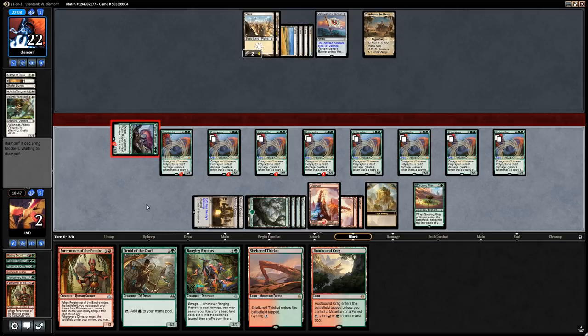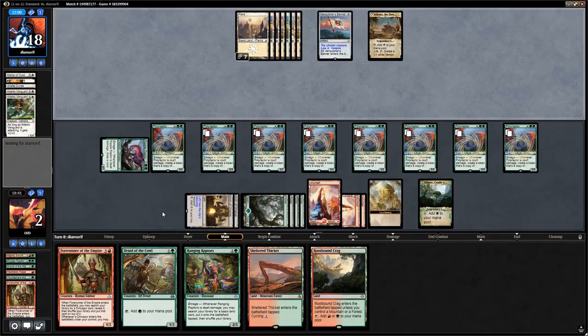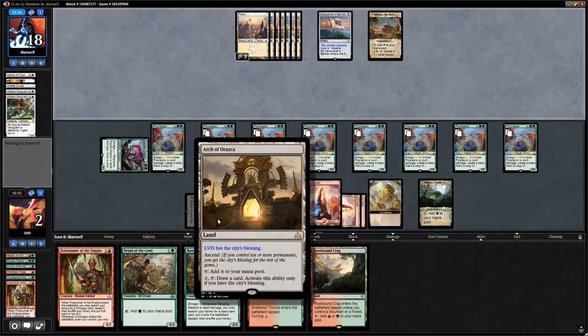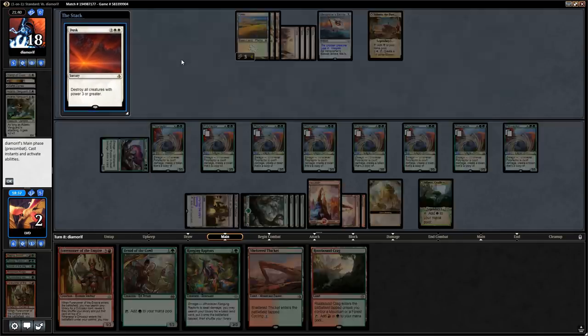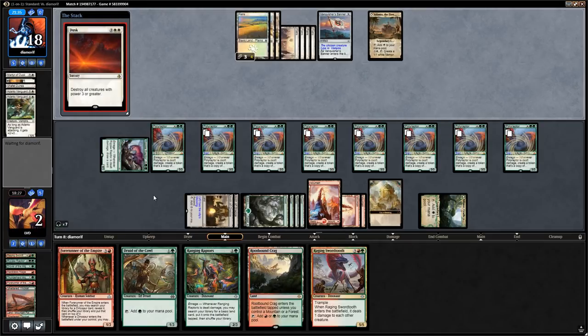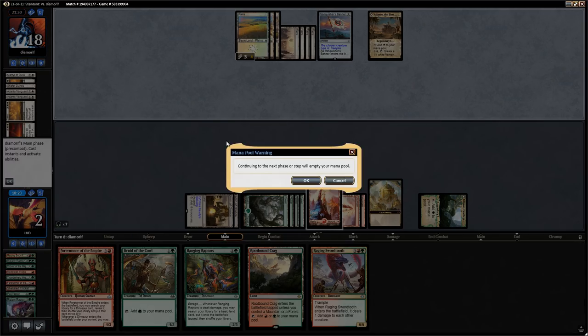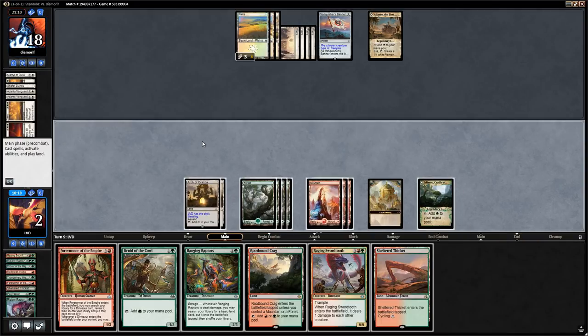Hopefully the opponent doesn't have another Dusk to Dawn — that would be pretty sad. We even get to transform our Cradle of the Sun and cycle our Sheltered Thicket. But their opponent does indeed have another Dusk! We respond by tapping for a bunch of green mana and cycling Sheltered Thicket. Raging Swordtooth is not a bad follow-up, but the opponent does get to wipe the board. They can cast Dawn to get their Adanto Vanguard back. We untap and find Sheltered Thicket — time to rebuild. We play Forerunner, get Polyraptor, then play Druid of the Cowl.